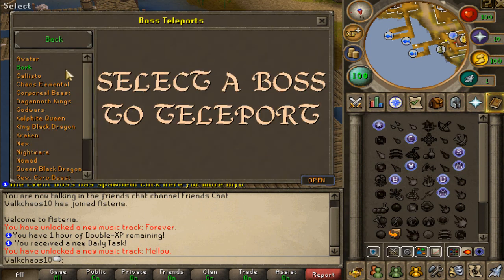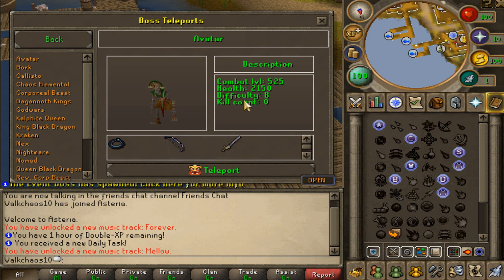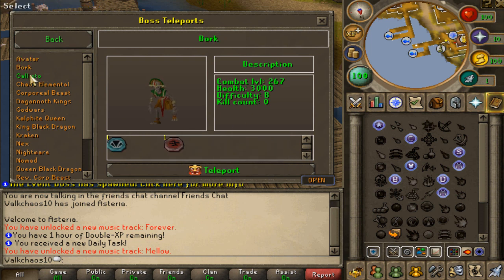Back to teleports — let's look at the boss teleports. There's a great interface where you select the boss to teleport to. For example, the Avatar boss shows combat level, health, difficulty, kill count, and unique drops. This boss drops Zerkelbow, Zerkelbow Halo, and Zerkelbow Sword. We also have Callisto, Chaos Elemental, Corporeal Beast, Dagannoth Kings, God Wars — you can choose between all God Wars dungeons — Kalphite Queen, King Black Dragon, and Kraken.